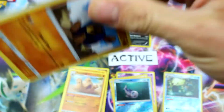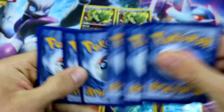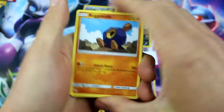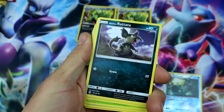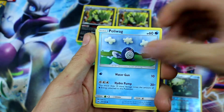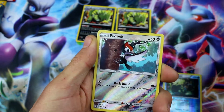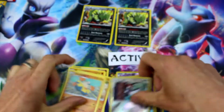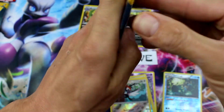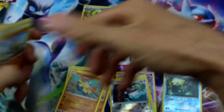We gotta pull something out of these ones — I'm sure there's gonna be at least one good thing in here today. Roggenrola, Alolan Rattata, Chinchao, Paras, Poliwag, Energy, Passimian, Pokemon Catcher, Golbat, Pickie Pack, reverse holo, and Hiriyama again — what the heck, was that the same pack? We got seriously like the same pack a couple times. This is not working out the way we hoped.